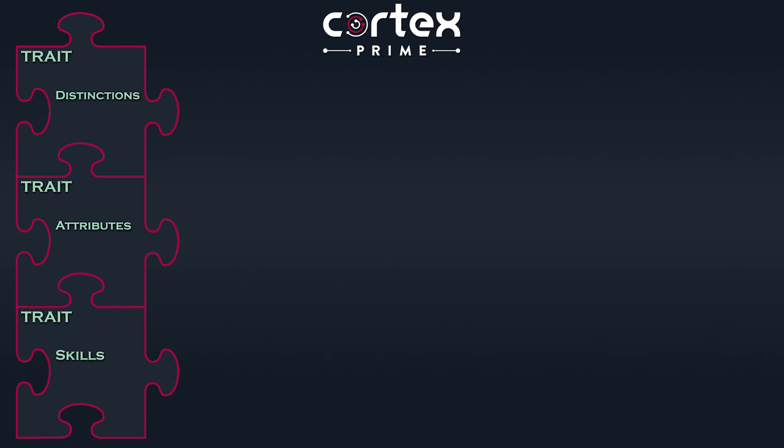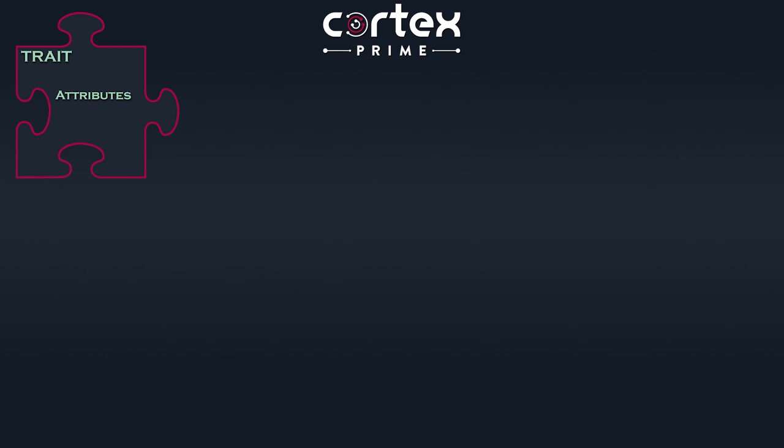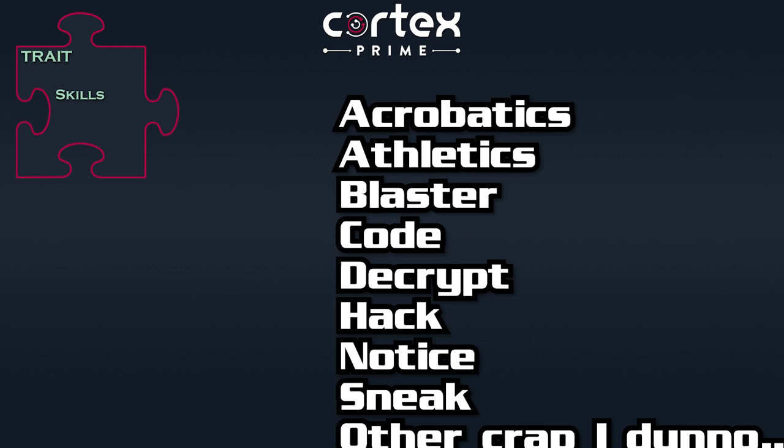So we know we have three prime sets — one should be distinctions, and the other two should be essential to your game. But beyond the prime sets, you can add whatever trait sets make sense, allowing you to tailor-make a character sheet that perfectly represents the setting you have in mind. These traits are not strictly defined — if you include attributes, there isn't a set list. There are suggested lists, but it's up to you: it could be the classic six from D&D, just three to keep things simple, or maybe nine. Powers come closest to having a set list of traits, but even how they're utilized has options.